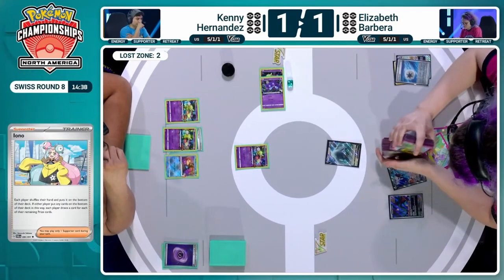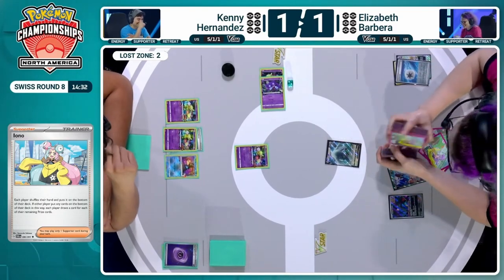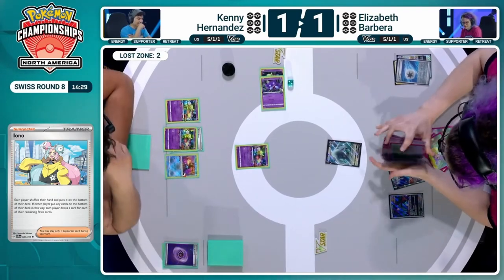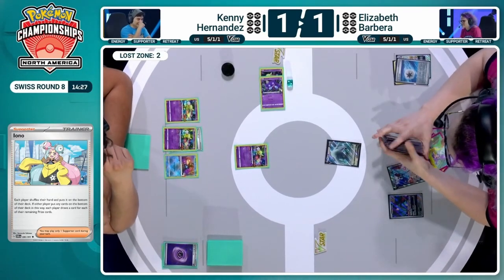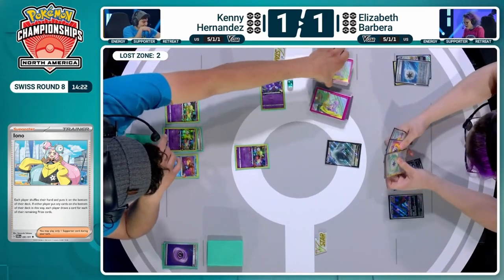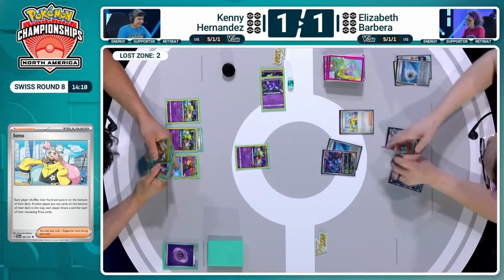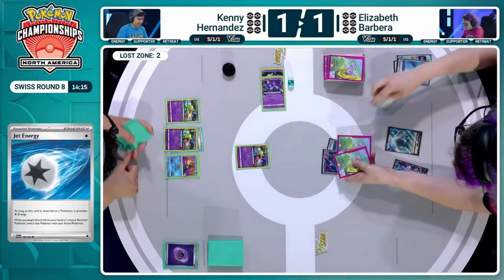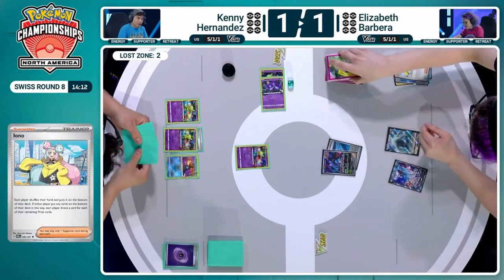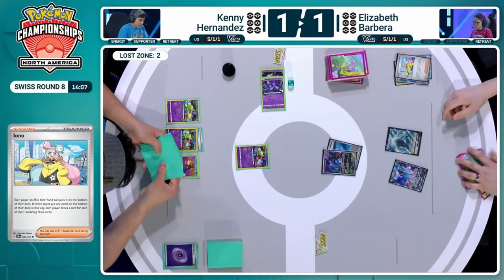Read the Wind is an option as well that we're thinking about. But with the early search of Fluttermane, I feel like we're still going to see Jet Energy this turn. You know Kenny's got a decent hand from a couple of Flower Selectings, so maybe using Iono to slow that down a little bit. Here comes the Jet onto the Fluttermane — here comes the Iono. Love it when you can match your sleeves to the supporter you're playing. A new hand of six cards for both players.